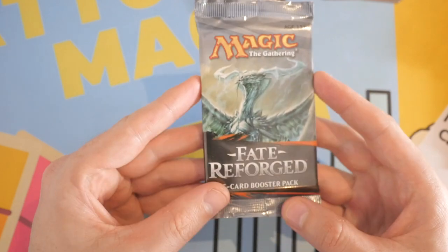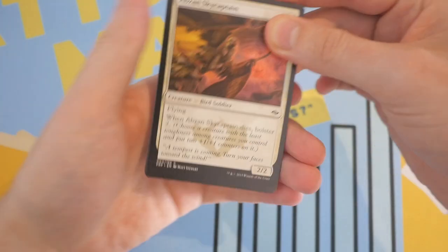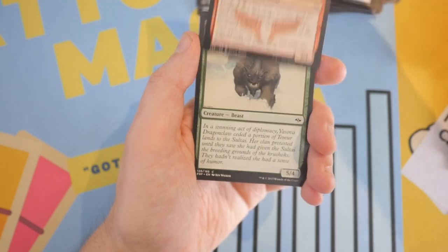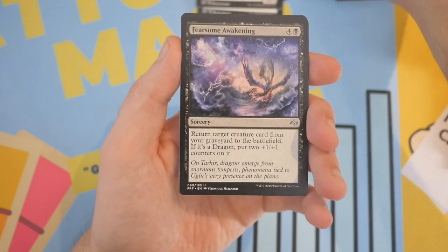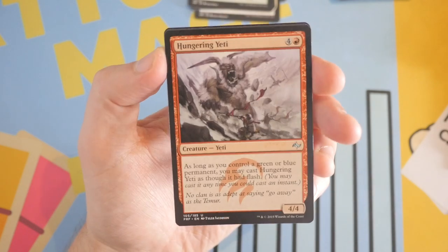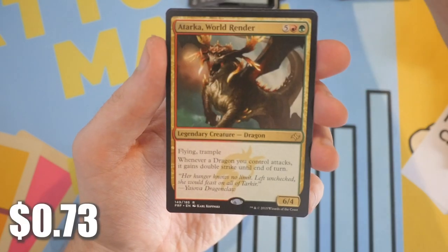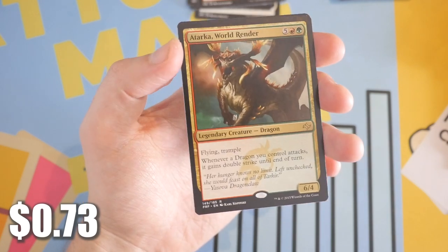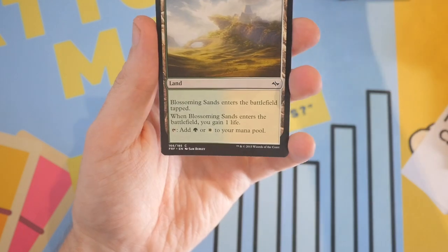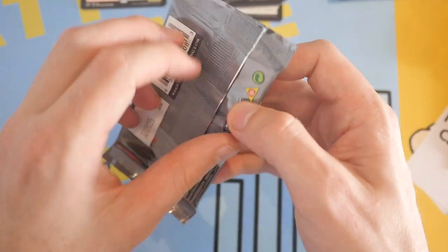We also have a morph token. Come on Fate Reforged — I would love to see Ugin. Let's see what the next pack gets us. First uncommon is Fearsome Awakening — not one of the expensive uncommons. We got Cached Defenses, then Hungering Yeti — look at that, he is hungry — smashing that mound to pieces. And it's a rare: it is Tarkir Worldrender. This is actually one of the cards you can get in intro packs found at Walmart or Target.